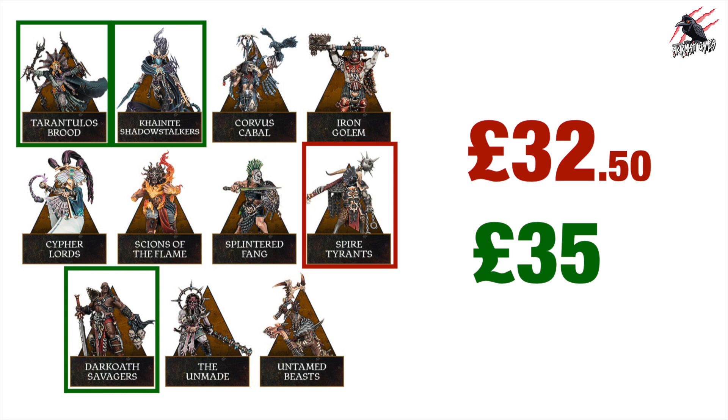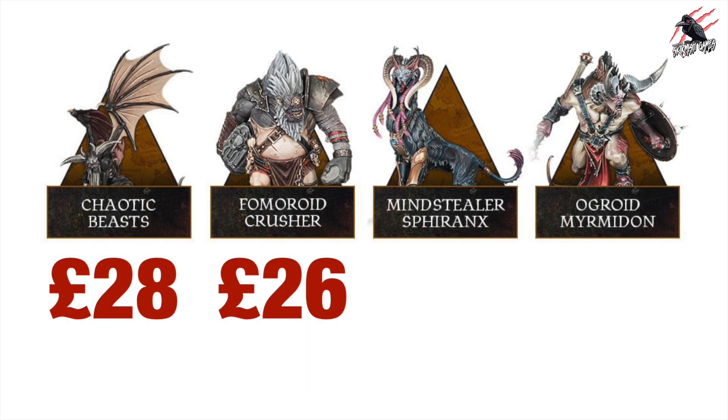We'll need to wait for these prices to be confirmed because the returning warbands — like Splintered Fang, Corvus Cabal, and others — won't come with the Ability Cards or Fighter Cards, and that includes the Tarantulas Brood as well. You can get those cards as a free download and print them off. The same goes for the Monsters: the Chaotic Beast is currently listed at £28, the Fomoroid Crusher at £26, but there's no price yet for the Mindstealer Sphiranx or the Ogroid Myrmidon, so I'd say those prices aren't confirmed.